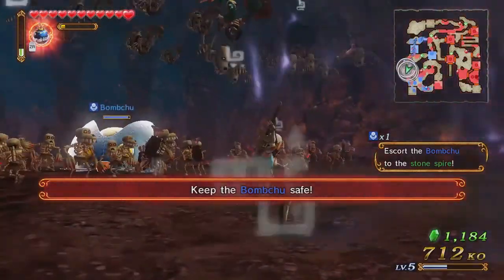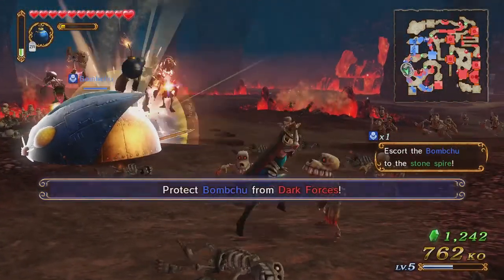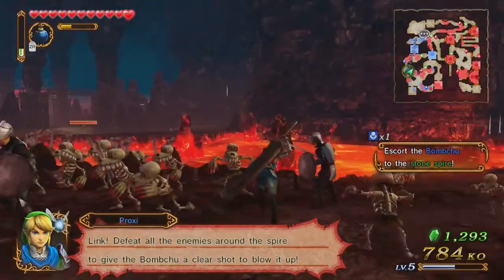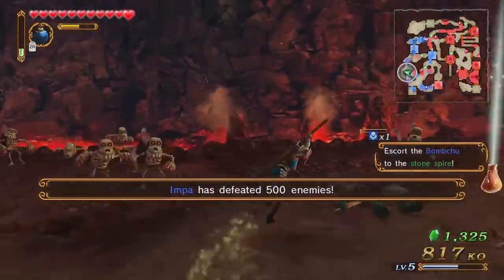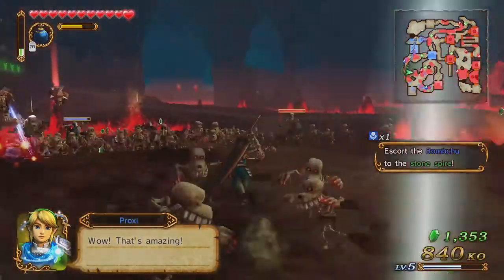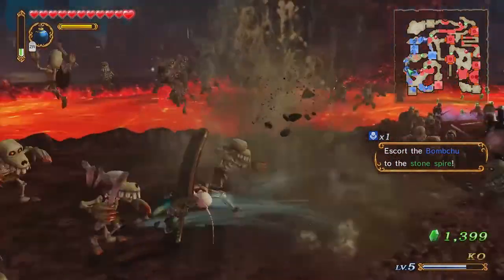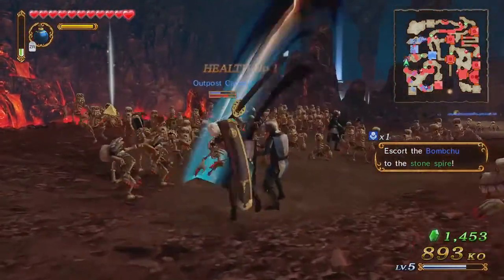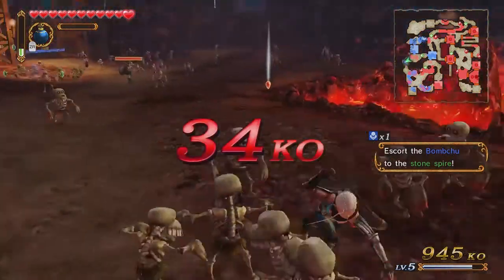Chucking bombs — might as well take advantage of the bomb. As you unlock more badges in the bazaar, you'll be able to have a super-powered item for a longer duration. I need to keep these guys off the bomb chu while it advances, which is why I'm just kicking ass right now.